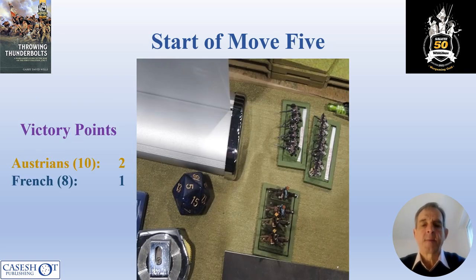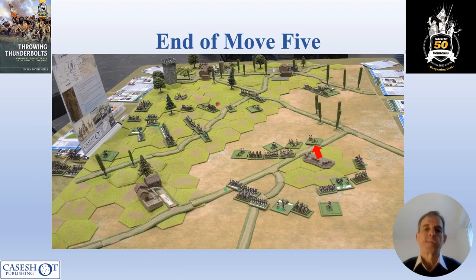By the start of move five, the units defending the redoubt on the Austrian left had also been destroyed, along with another French infantry unit to artillery fire, so the victory point score at this point was two to one to the Austrians. At the end of move five, the Austrian artillery was being evacuated from the redoubt. I thought about whether I should have decided that the Austrian artillery was fixed, but the game was already tilted against the Austrians, so I think it was probably reasonable to allow this.